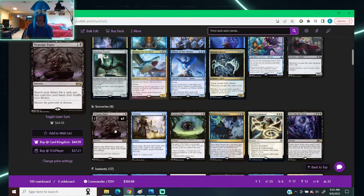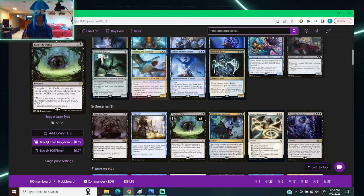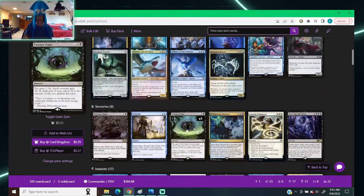Moving on to sorceries: I had a Demonic Tutor laying around, so that's in here — search your library for a card, put it in your hand, shuffle. Windfall — each player discards their hand, then draws cards equal to the greatest number of cards discarded, which is usually us. Essence Pulse is a very good board wipe in this deck — three colorless, one black. You gain two life and each creature you control gets -X/-X until end of turn, where X is the amount of life you've gained this turn. Our commander is a 3/4, so if we drop her, gain the life, play this, everything gets -3/-3 until end of turn — a good board wipe that leaves most of our board alive.